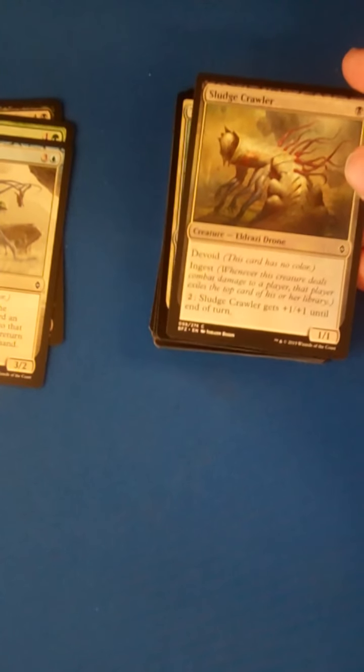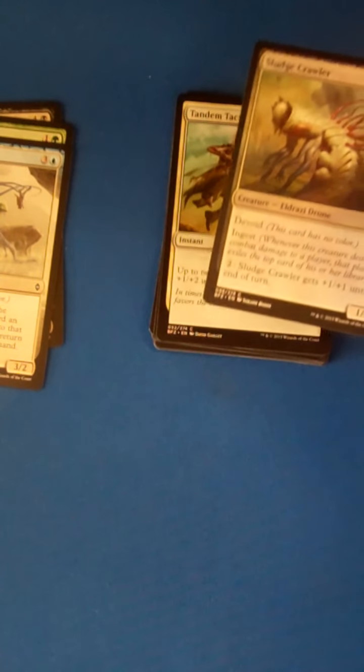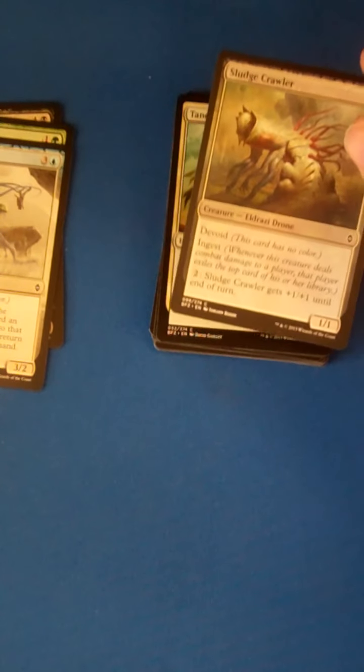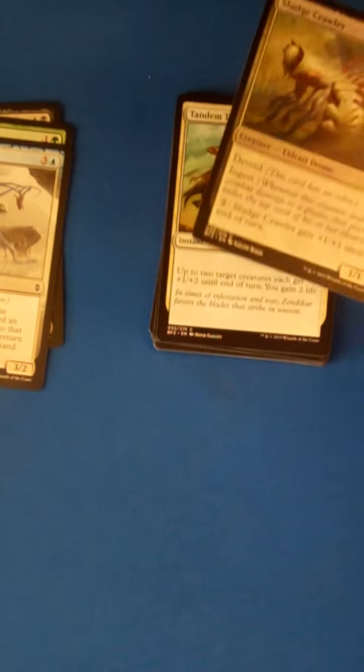1-mana 1/1 Sludgecrawler in black with Devoid and Ingest. You can pay 2 and it gets +1/+1 till end of turn. Pretty decent creature in limited in this format, but you're definitely not picking it first pick so you can let this one go.